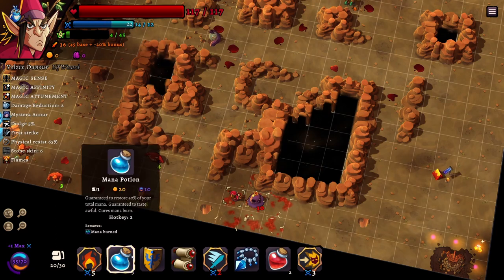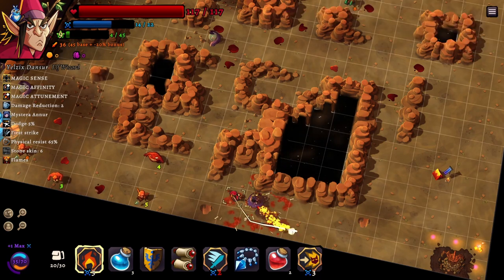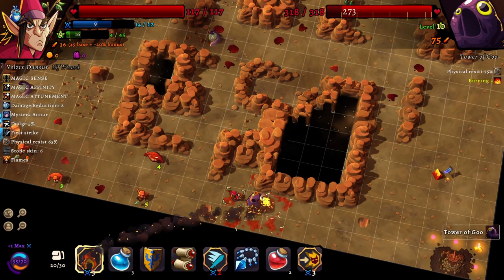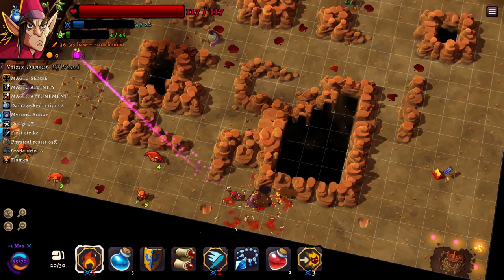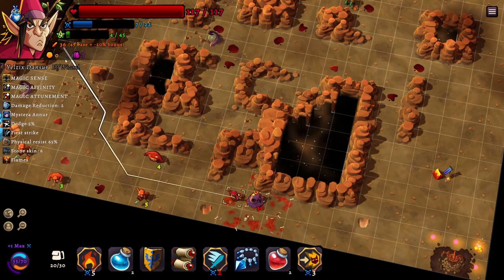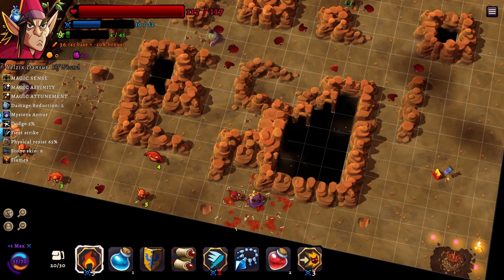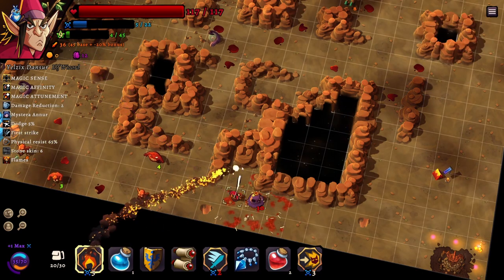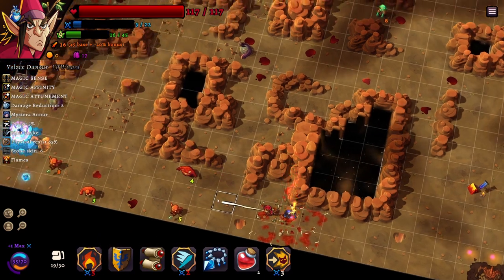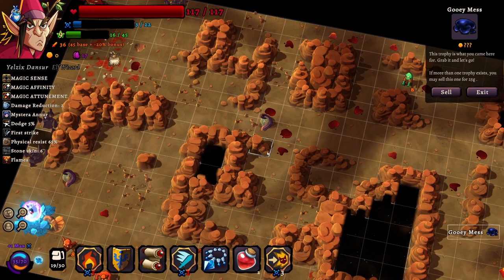Can we buy another mana potion? Let's take a mana potion and start hitting them. We need to cast seven flames. I think we've got this. We're getting favor for doing this - could be that we can buy a refresher from Mystira. I kind of doubt it though, but we're good. We're actually totally fine. That was our last spell so we were cutting it pretty close. That's what you came here for - grab it and let's go.